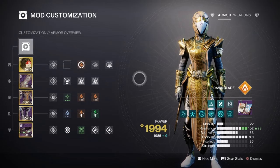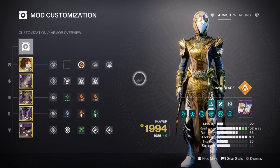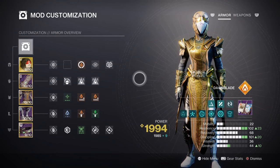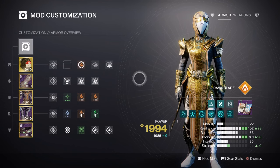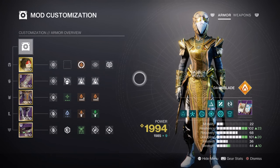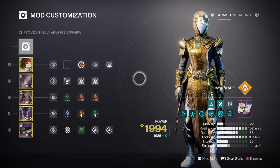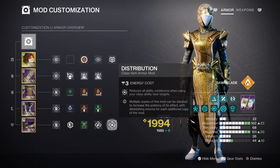For mods and stats, we have both resilience and discipline marked as our top priority. Recovery is also high priority, but we'll get most of its support via our fragments, Ember of Sindering and Benevolence. Resilience is at tier 10 for a 30% damage reduction — ideally recommended for high-level content. With discipline at tier 10, we get a 46-second cooldown on healing grenades. We don't tend to use healing grenades as often unless it's for solo challenging content, but the new exotic requires it. As the cooldown is already quite fast, you won't need many mods like grenade kickstart. Having impact induction for a 12% gain and distribution for a 4% gain is suitable enough.